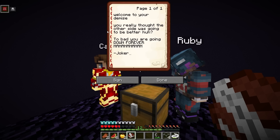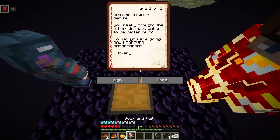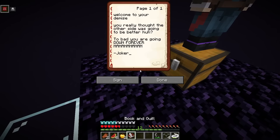It starts with 'Welcome to your demise.' Keep reading though. 'You really thought the other side was going to be better, huh? Too bad, you are going down forever — ha ha ha, The Joker.' Are you serious? That's literally all it says! Joker, how is this supposed to help us? Maybe you should read it a bit more closely. Is there invisible ink? Maybe it's a riddle.